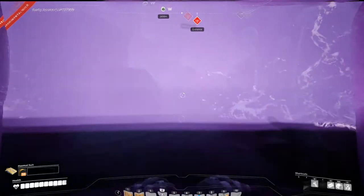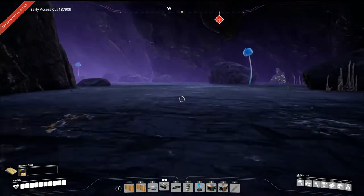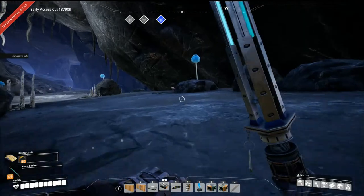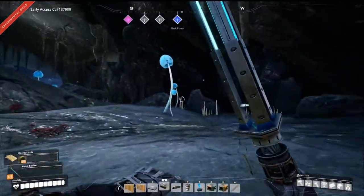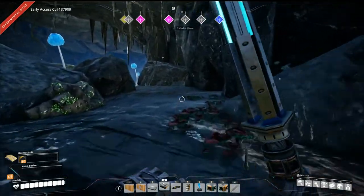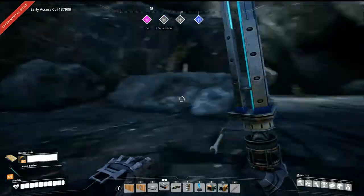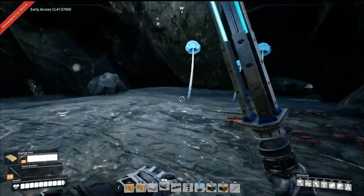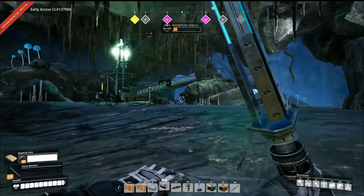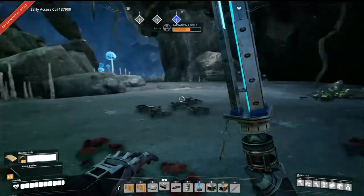I'm going to jump into this water here and I have my suit on. You can't put on your jetpack because you have to be able to do stuff. You're going to need mushrooms for the masks. This is where I start getting radiation, but I have my hazmat suit on so I should be fine. Underground, every single one of the nodes is in a cave. You will see what you're looking for — a node that's all green and glowing.